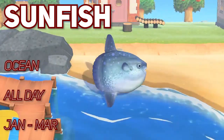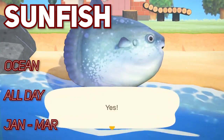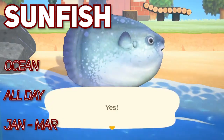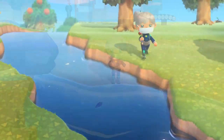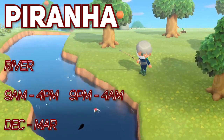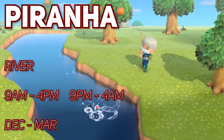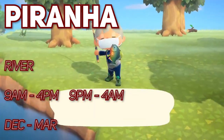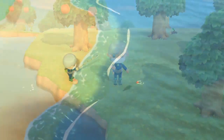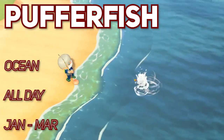The Ocean Sunfish is available in the ocean any time of day between January and March. The Piranha is catchable in the river from 9am to 4pm and again from 9pm to 4am, and it's only available between the months of December and March. The Pufferfish can be found in the ocean all day and between January and March.